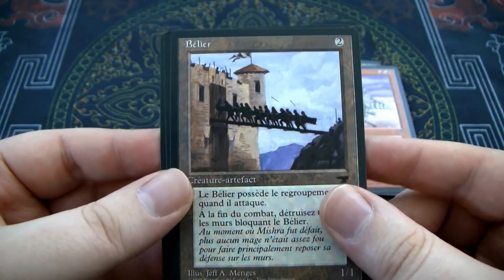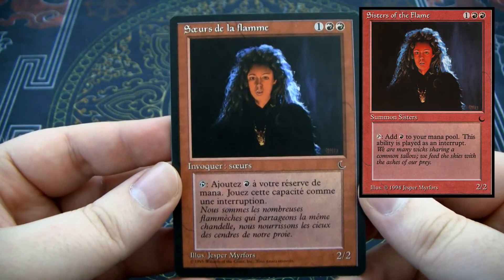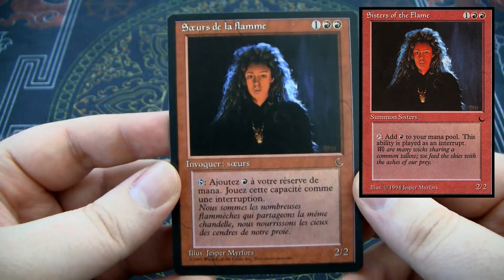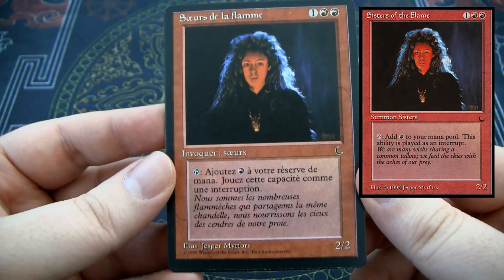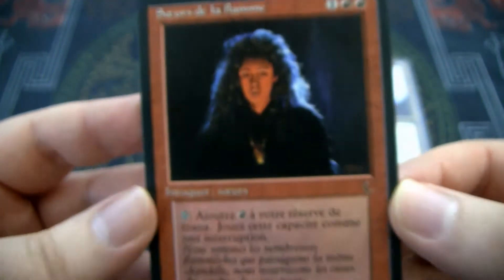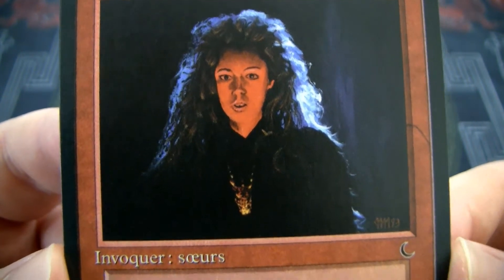And we have two more cards. Our next card is Sisters of the Flame. This is a 3-mana 2/2 creature — it costs one and two red, and you can tap it and add one red mana to your mana pool. Look at that sweet 80s style art — she looks like she's from a Stephen King movie made in the 80s, like Carrie.